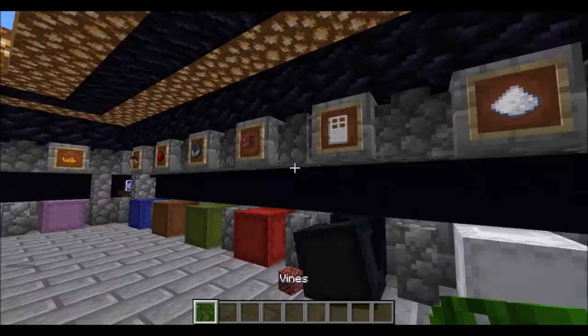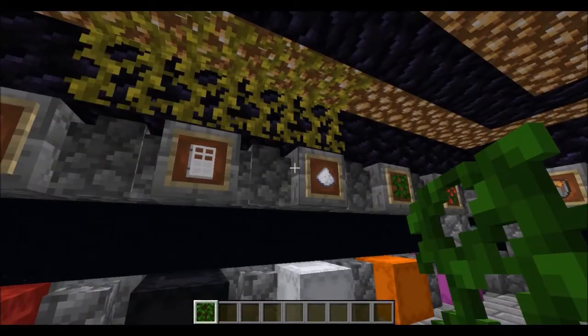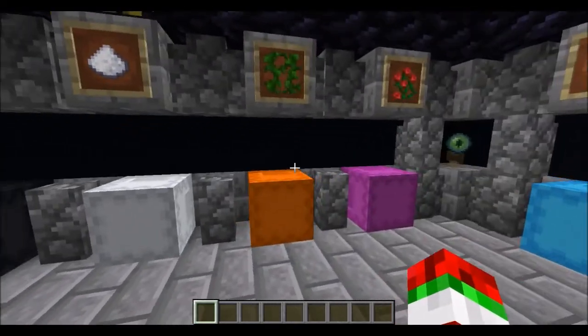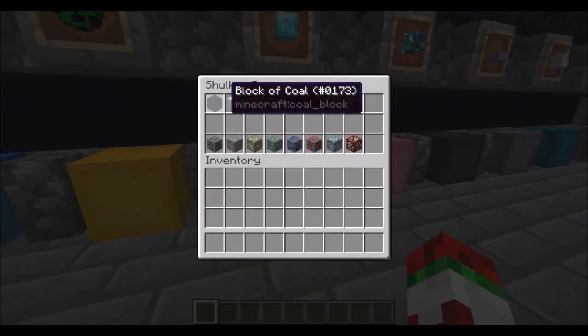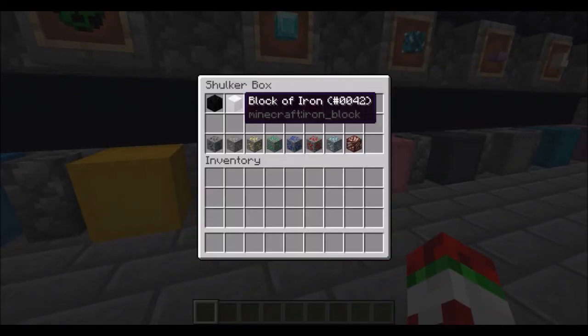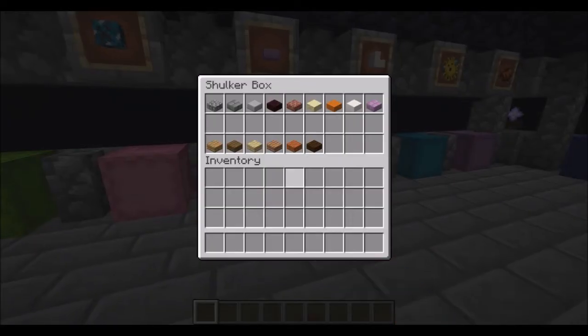Doors, vines have changed massively — yeah these look a lot better now. Eggs, boars — coal, quartz, and iron, I don't think they've changed. Those haven't changed.